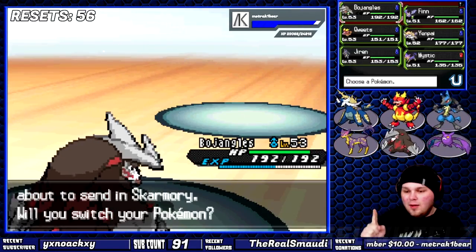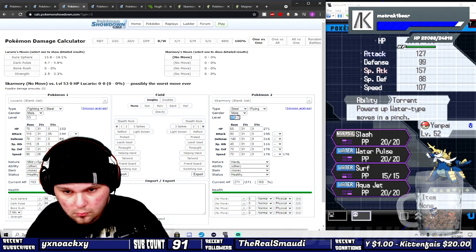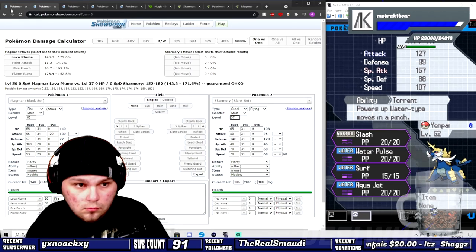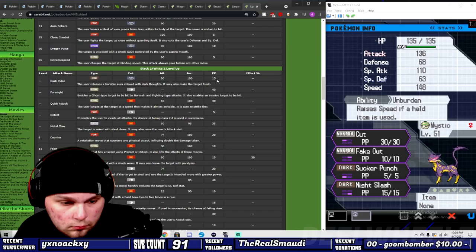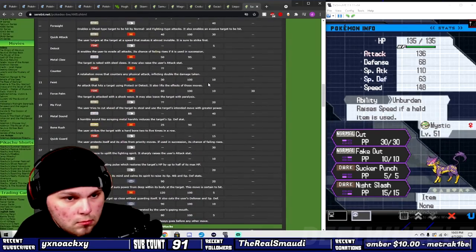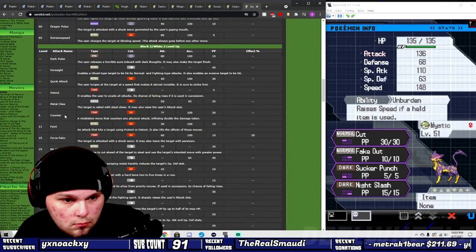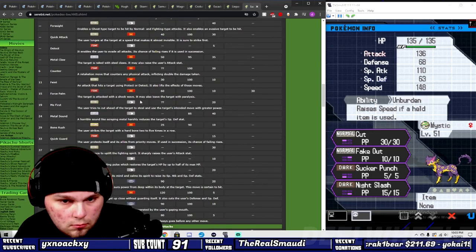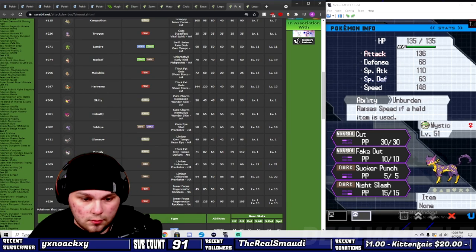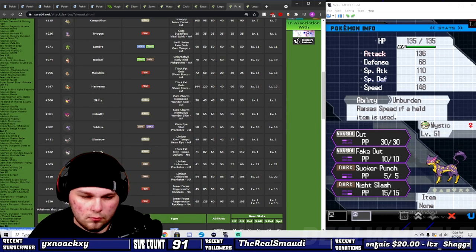We're back to the Elesa situation, only twice as bad. Back to the damage calculator. I'm 97% sure I spent more time calculating damage outputs than actual time playing through the game. I'm taking type charts, movesets, and a list of Pokemon and twisting them trying to find something that can deal with Skarmory, because none of my current team is equipped to do so. I spent 45 minutes looking through Pokemon after Pokemon.